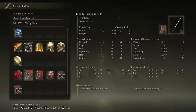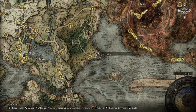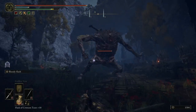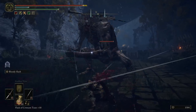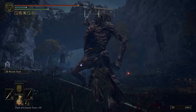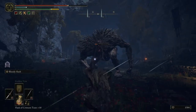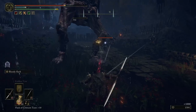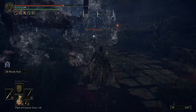The second bleed ash of war is called Bloody Slash. This ash of war is found when you kill a mini boss at the top of Fort Haight — just work your way up to the top and the guy there will drop it. This one is very similar to the first one for the special ability, but the damage is much higher — probably about four times the damage — though it has a much shorter range.